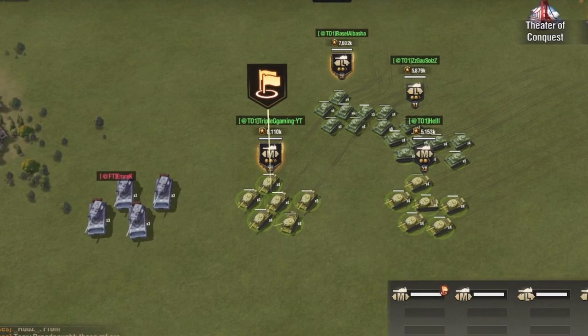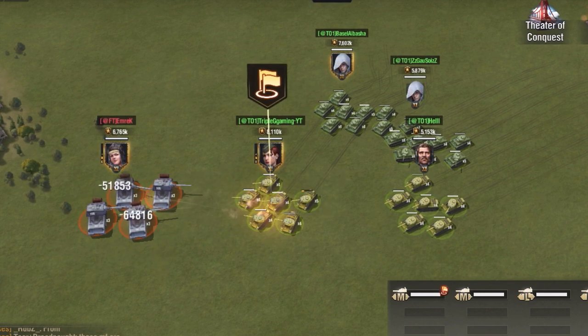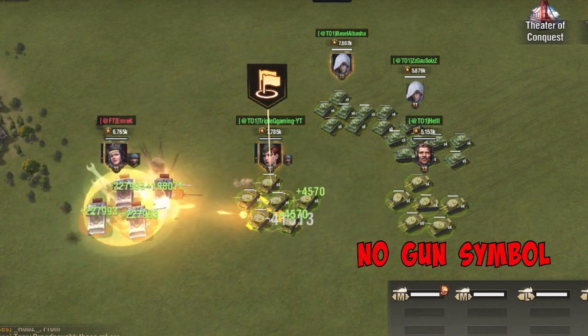Up next we're going to use other people's units but in an army group, so they are classified as my units. However, what you're going to notice now is because they are other people's units — even though they're allied — they don't have the gun symbol.